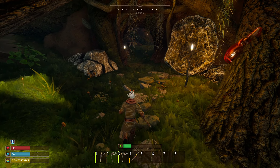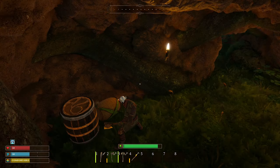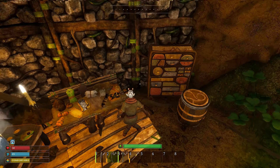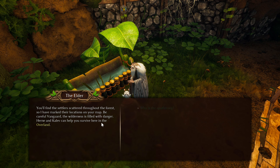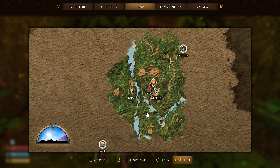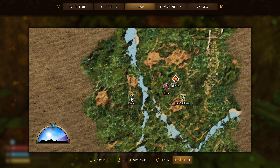We can put down custom markers on the map — that's cool. Going to speak to the elder again to refresh my memory on what needs to happen. The elder reminds me: seek out the settlers scattered through the forest who reported unusually agitated creatures. That's why they're marked on the map.